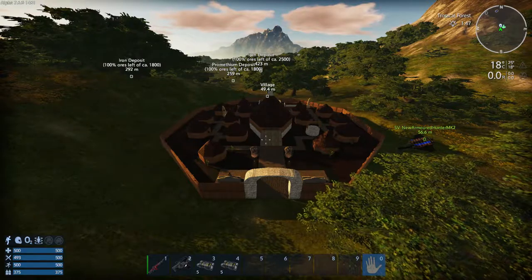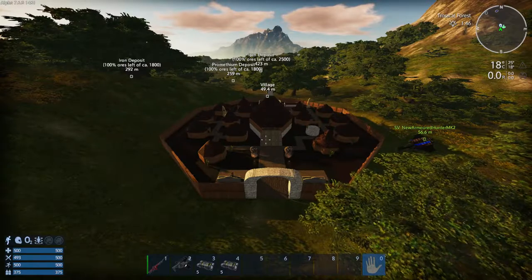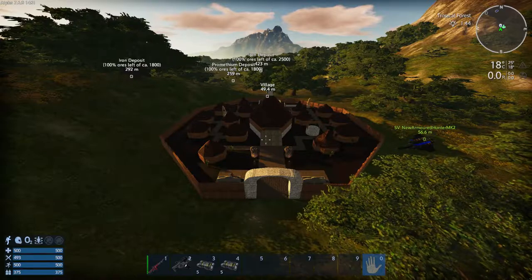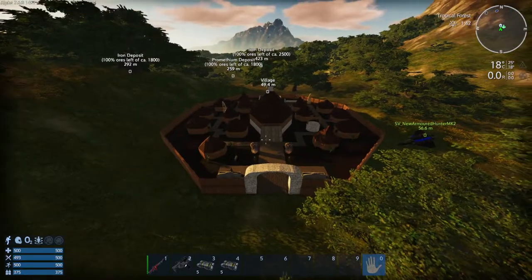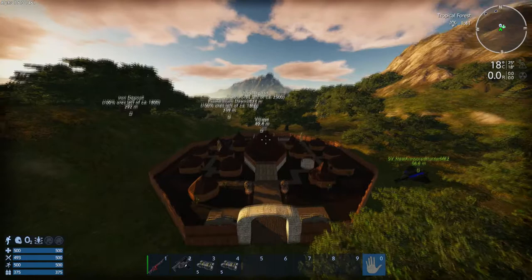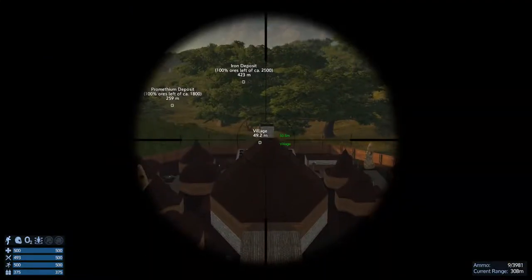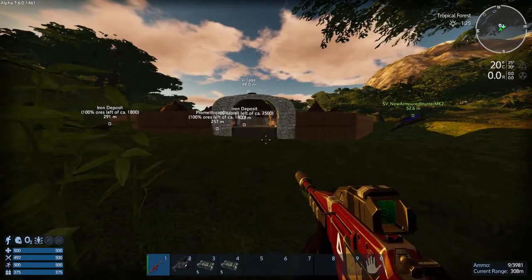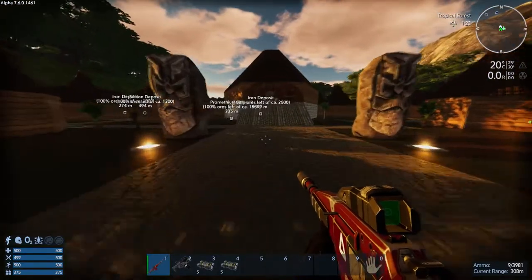Here we are at Acure Village. I believe there are two versions — I've made a recording of the core location in the other version of the village. In this one, the core is actually located at the top of the roof of the middle building, right at the top. I'll show you how to take that out. What we need to do is jump-pack to the top of there.